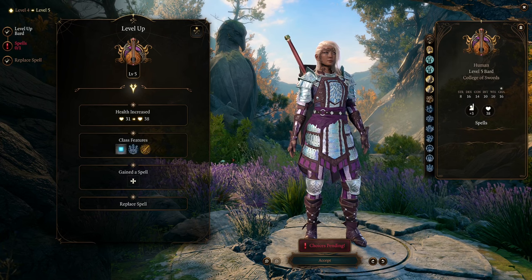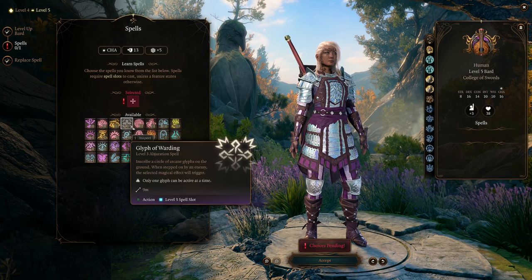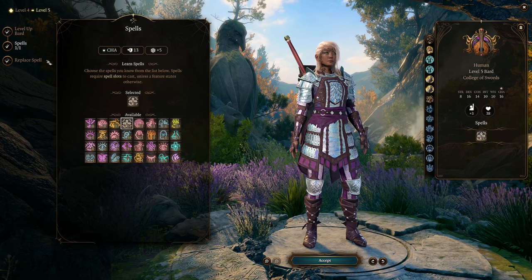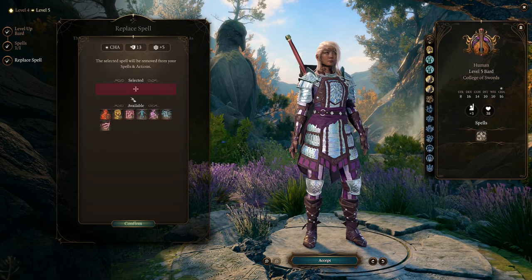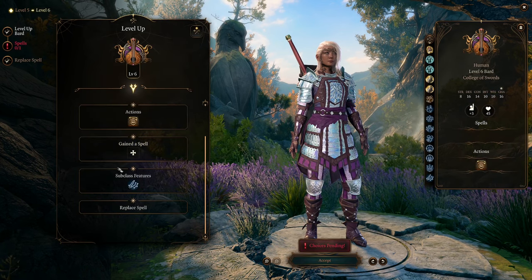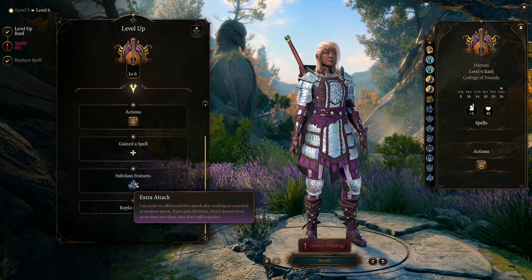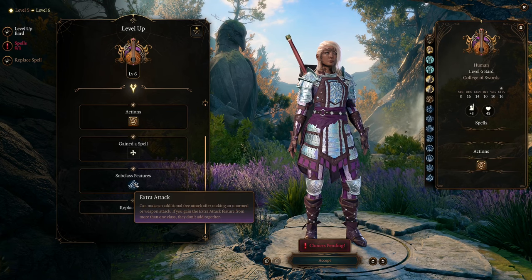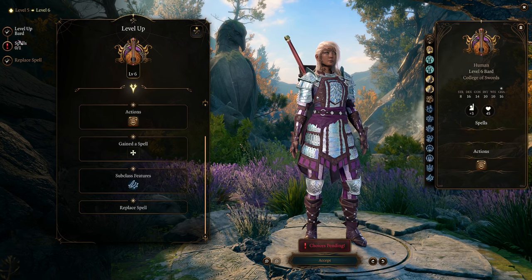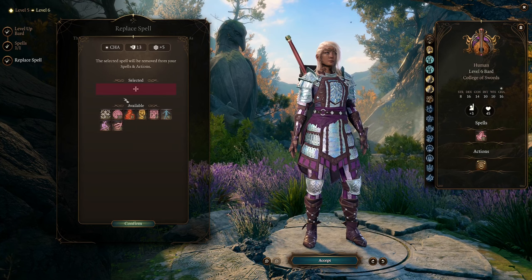Level 5 gives you access to level 3 spells. Glyph of Warding should be the most useful here, but Hypnotic Pattern and Plant Growth are also good. You can replace another level 1 spell, leaving you only with Dissonant Whispers and Tasha's Hideous Laughter. At level 6, the College of Swords Bard gains Extra Attack, which combined with being a full caster and the ability to attack twice with Slashing Flourish makes it an extremely powerful martial class. Pick another level 3 spell. At this point, you might not want to replace any more of your level 1 or level 2 spells, but it's up to you.